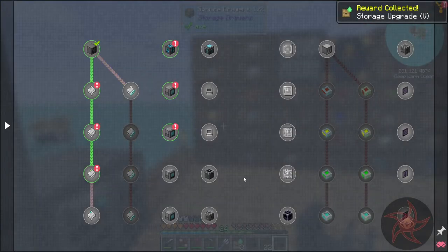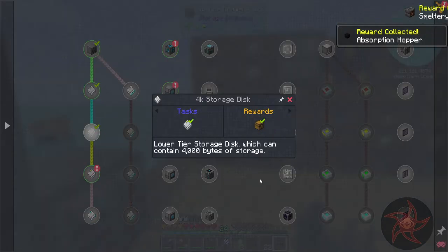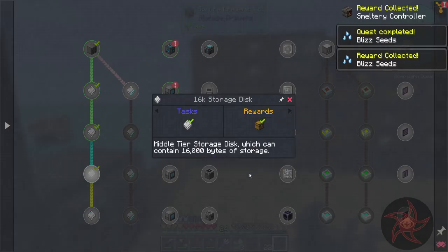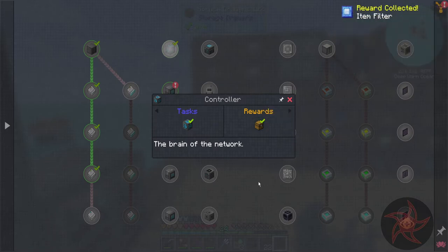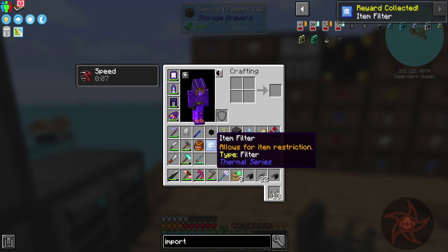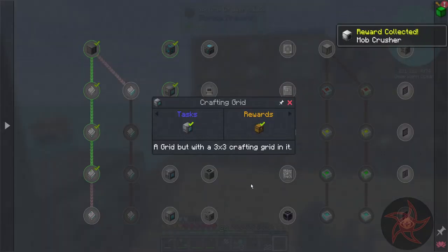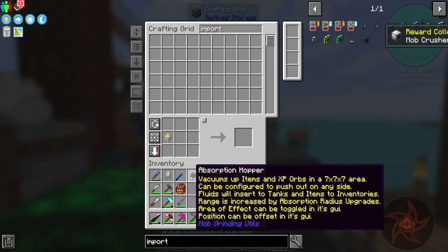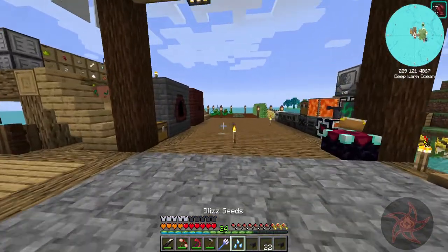What do we got? We got Storage Upgrade 5 - could be handy. Absorption Hopper. Smeltery Controller - oh, that would have been nice at the beginning of the pack. Hey, blizz seeds! Awesome. Item Builder - what? Oh okay, cool, and thermal. Another Growth Accelerator. The mob seeds are going to be a little bit of a pain. And then a Mob Crusher - all right, cool. So I've got three of those - nice, not too shabby.